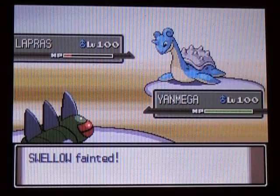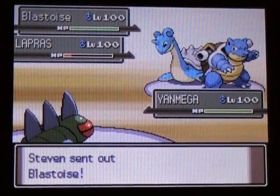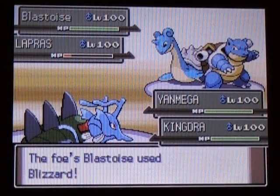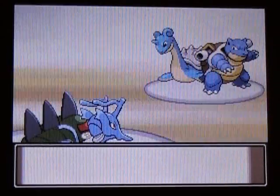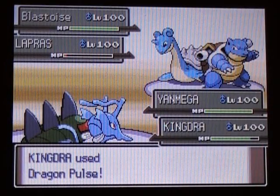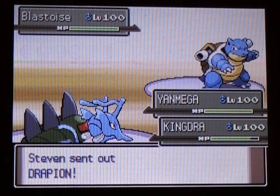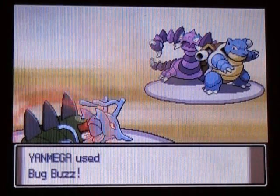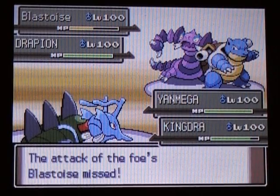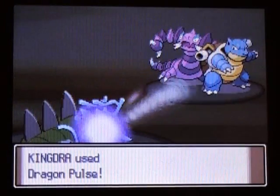Swallow doesn't have very high defenses, so that's why I need Follow Me on the Togekiss, because it can't really take a hit. He sends in Blastoise, so I send in Kingdra. Kingdra doesn't have much to do against Blastoise, but Blastoise doesn't have much to do against Kingdra either. Blizzard does a decent amount of damage to Yanmega, but I Protect with Yanmega because they probably know some Ice moves, so that wouldn't be too good for Yanmega. He sends out Drapion, and I get off a Bug Buzz on Blastoise, and luckily his Hydro Pump misses, and he uses Cross Poison on Kingdra.